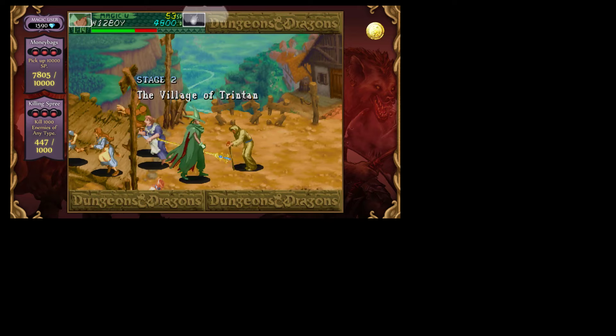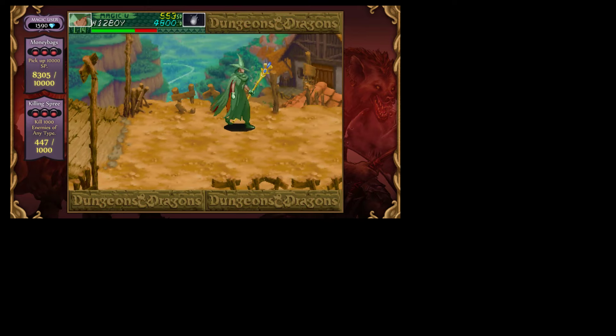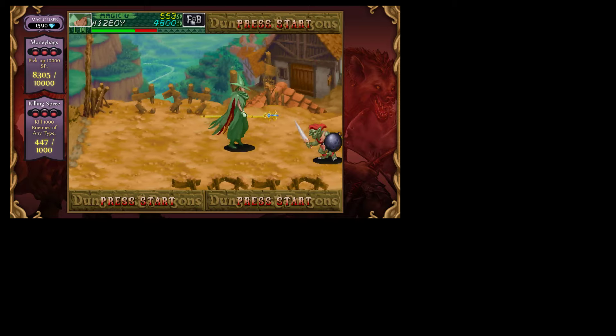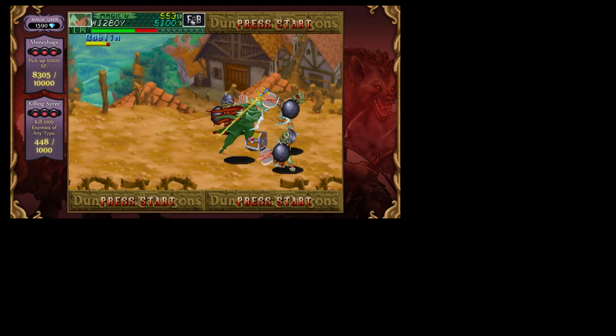And now I'm moving on to stage 2, which is a different scenario altogether. In this game, you score points by killing enemies and also collecting gold, and you can use this gold later on in shops later in the game.